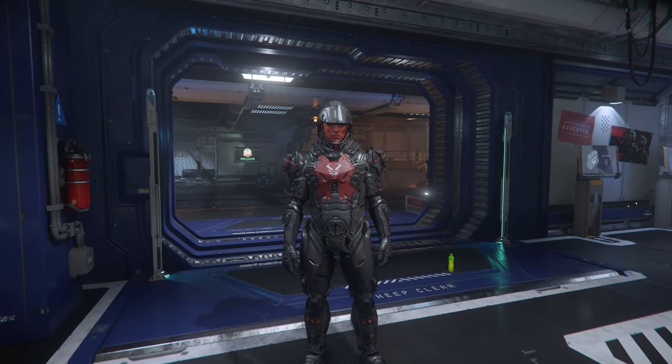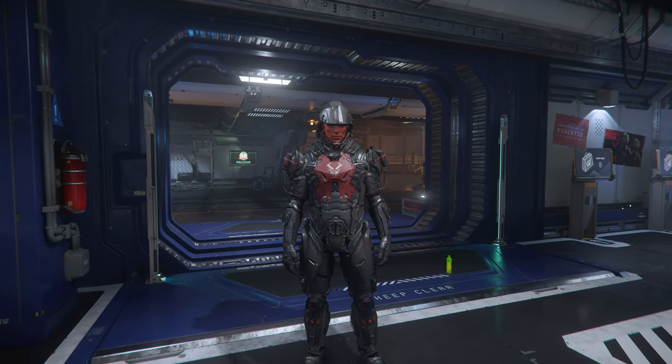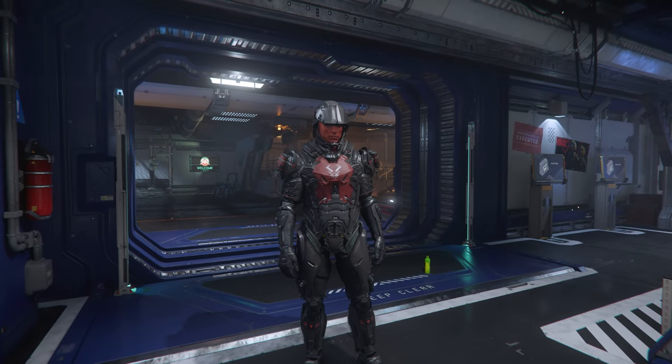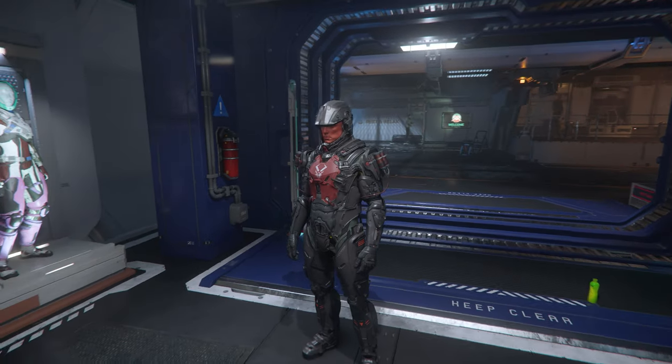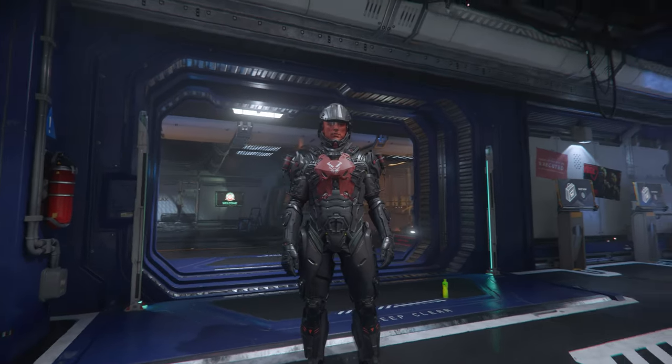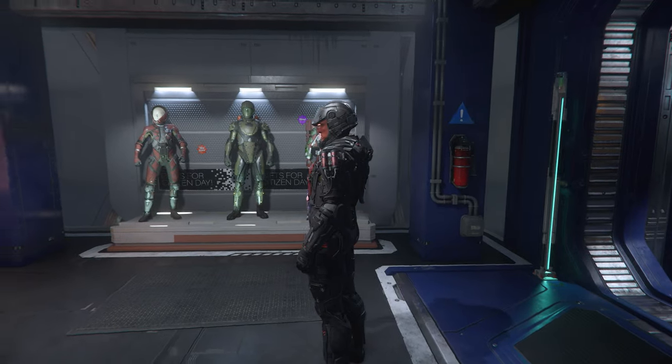Hello citizens, welcome to a new video. By now you already have this medium Xeno armor that you can find in the new Insure raid bunkers. All you have to do is complete those missions, kill some guards, and take the armor with you. Now let me show you how to make this armor even better.